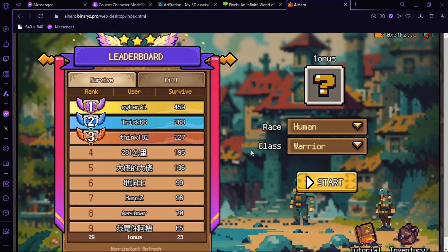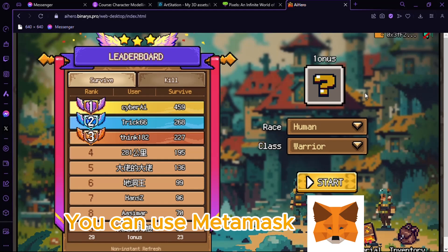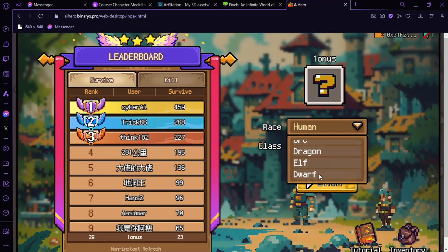Okay, so this is how you play AI Hero, but first you have to connect your wallet. Let's try our race — I like playing as dwarf because they have a lot of help.